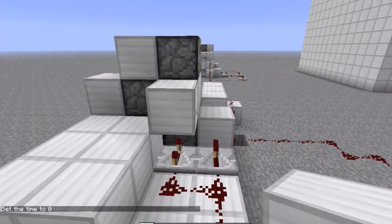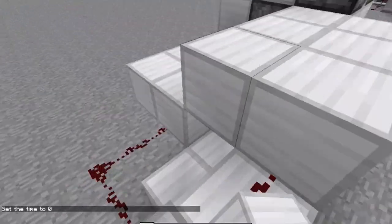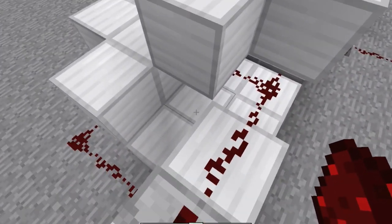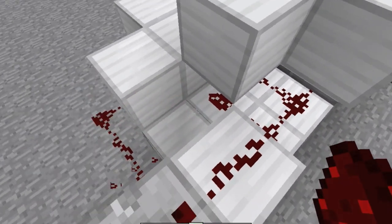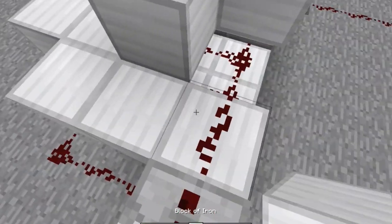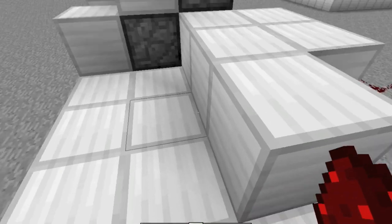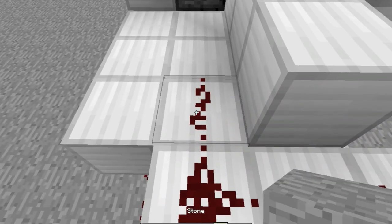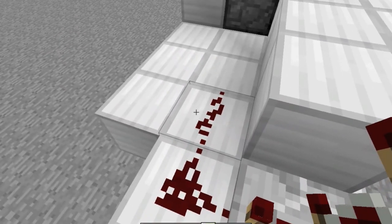And you place another block, a level of blocks, and you connect. You always connect with redstone like this. Don't forget the repeater — it's very important.